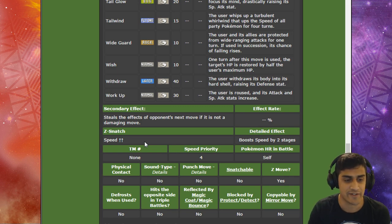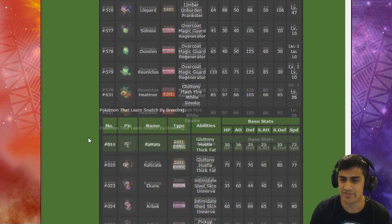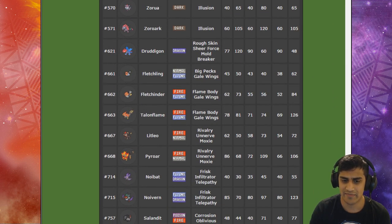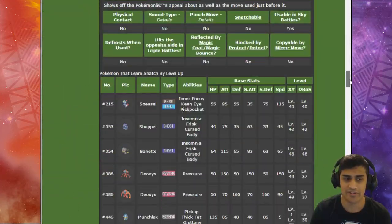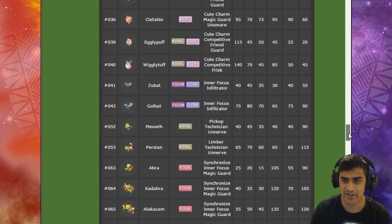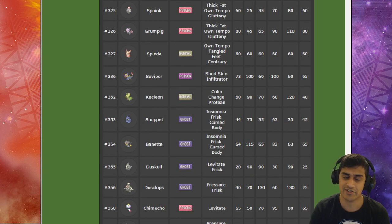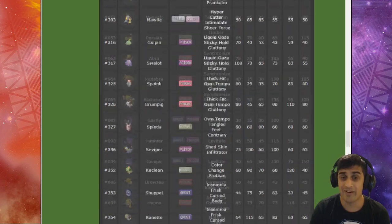Even if you fail the snatch, you still get your speed up by two — so it's not a bad thing. If you time it right, the rewards are great: times-two speed plus one of the opponent's buffs. You have to think ahead — it's all about predictions. Pokémon that can learn Snatch by leveling up include some Dark, Ghost, and Psychic types, Heatmor, Alolan Meowth, Zorua, Zoroark, Druddigon, and others. In Generation 7 the list is smaller, but if you transfer from Pokémon Bank you get access to a much larger list of Pokémon that can learn the move from a Gen 6 move tutor.